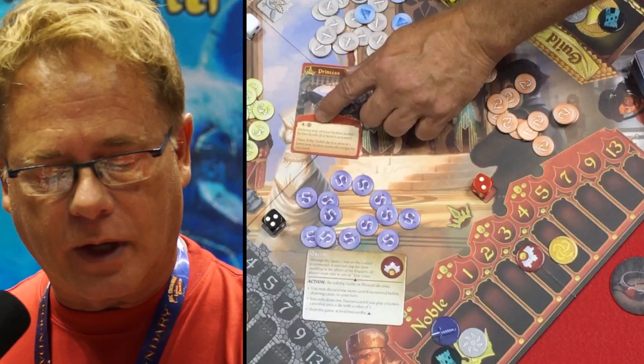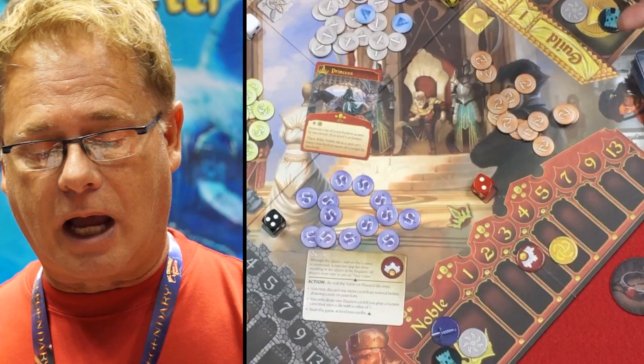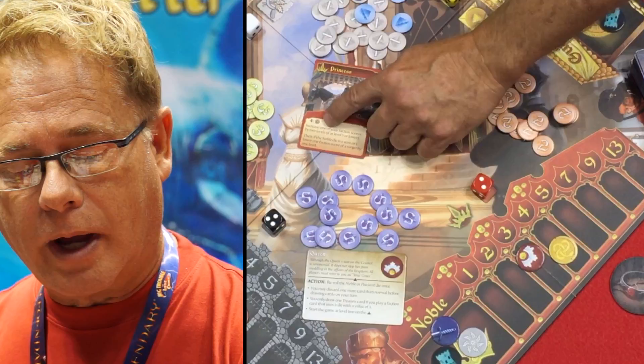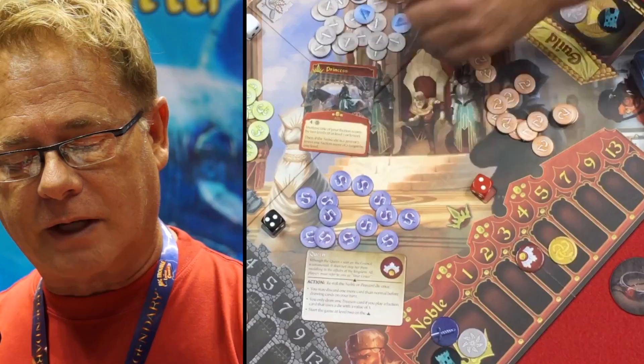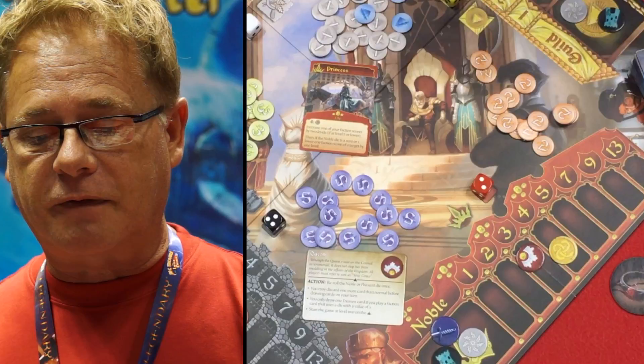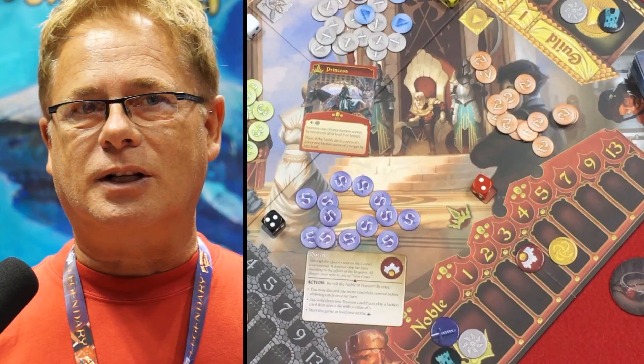Each card has a second function — a powerful text effect that you would like to trigger. However, in order for you to trigger this, you have to have at least four influence with the guild. So when you play a card, you always get the influence within the faction you've played, but to get the full effect of the card, you always have to have at least a certain amount of influence in a different faction — it's never the same faction. So you always have to build influence in one faction so that your cards in a different political faction actually trigger their powers.